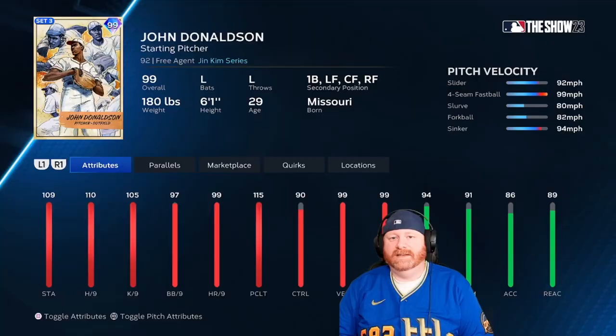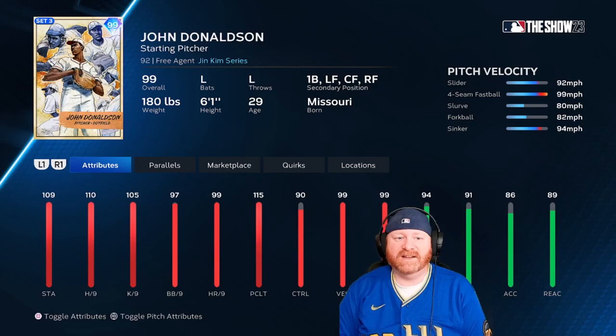What's going on everyone, back from Redbeard Entertainment here today. We are going to debut John Donaldson, the Jim Kim series pitcher, the Negro League series pitcher who can be had in the XP reward path in Season 3 Diamond Dynasty in MLB The Show 23. If you enjoy this video, please give it a like and comment down below on who you would like to see us debut next. Don't forget to subscribe to the channel. Now let's get to the team build.